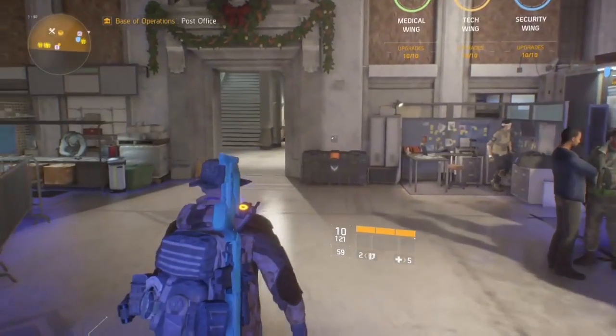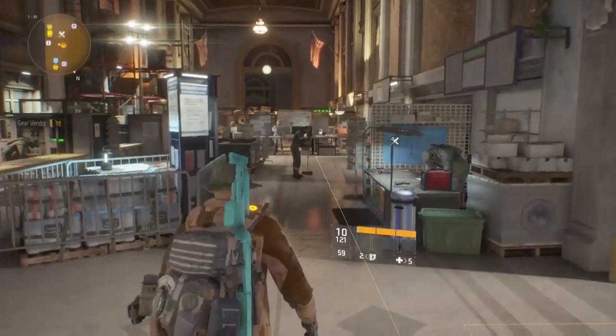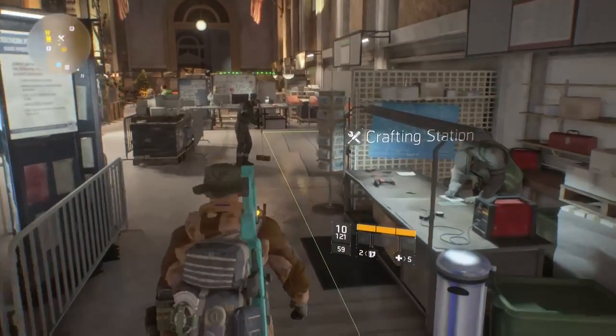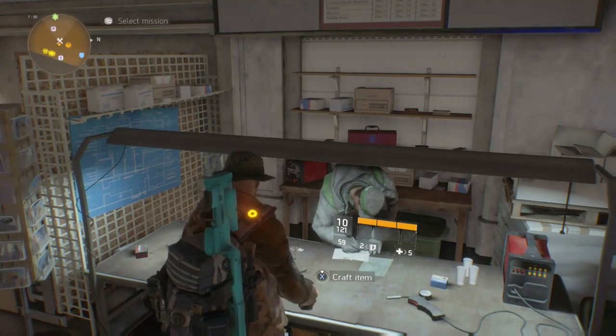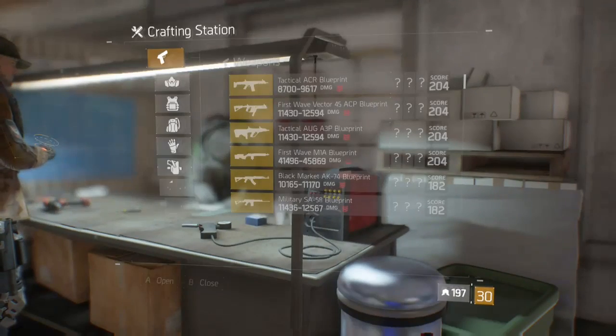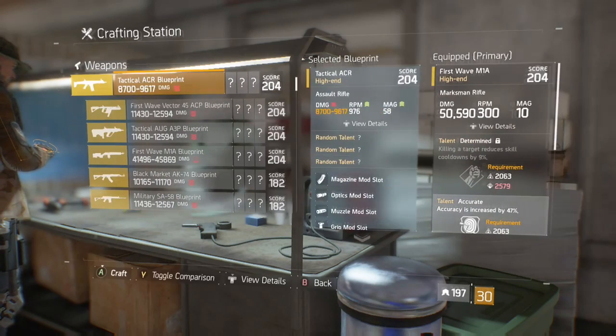Welcome back guys. In today's video we are going to be rolling some first wave M1As trying to get an absolute beast god roll of a weapon. This is currently a blueprint which is on sale in the DZ03 safehouse for this week, so if you're watching the video at the time of coming out you can go and pick this blueprint up yourself.